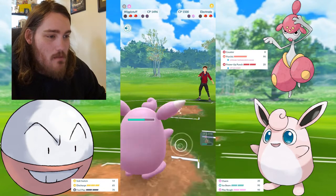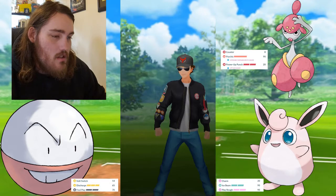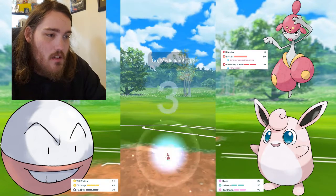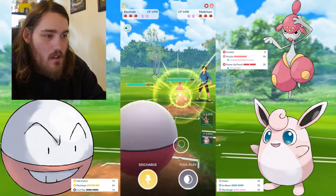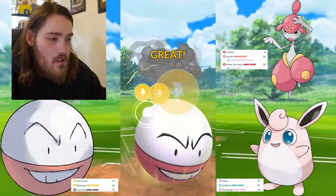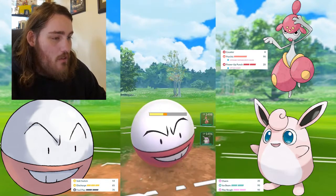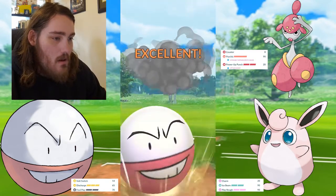I'm just gonna keep tapping my Scream Tail — charm on this Electrode. Discharge one, charm, take out the Ariados. I'm gonna guess it was probably Ariados. Electrode and Medicham — Medicham can't do much at all against the charmer, especially with shields down and less energy. So I'm building up to the Hyper Beam in this. They fall for the bait and shield it. I just let the Power Punches go.